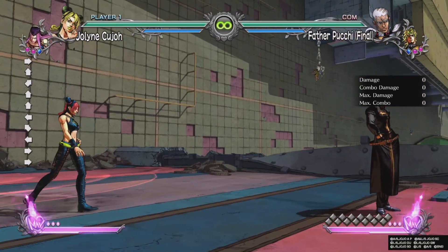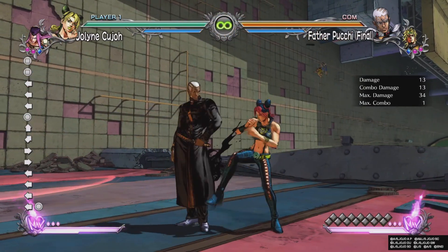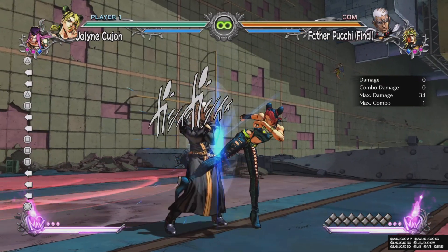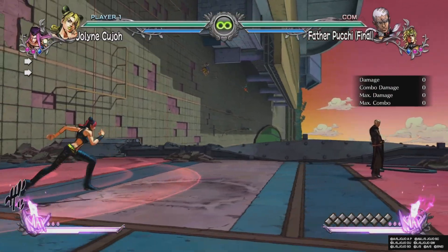She has a normal jump, it's not too floaty, her running jump is good also, and her heavy punch also crosses up. She also has a good normal, good heavy which hits twice, and she has a good standing heavy which has good range too. Her forward heavy also launches.